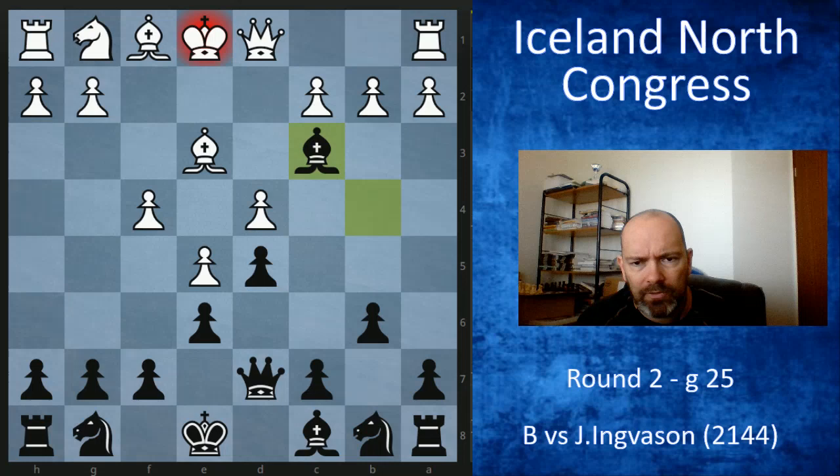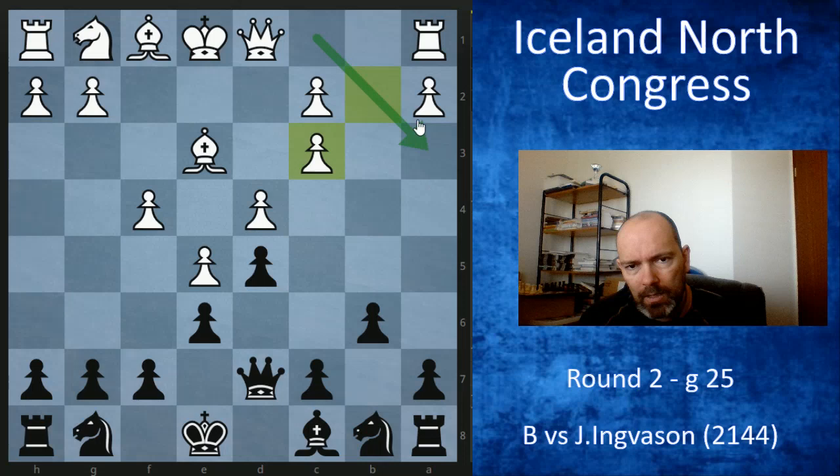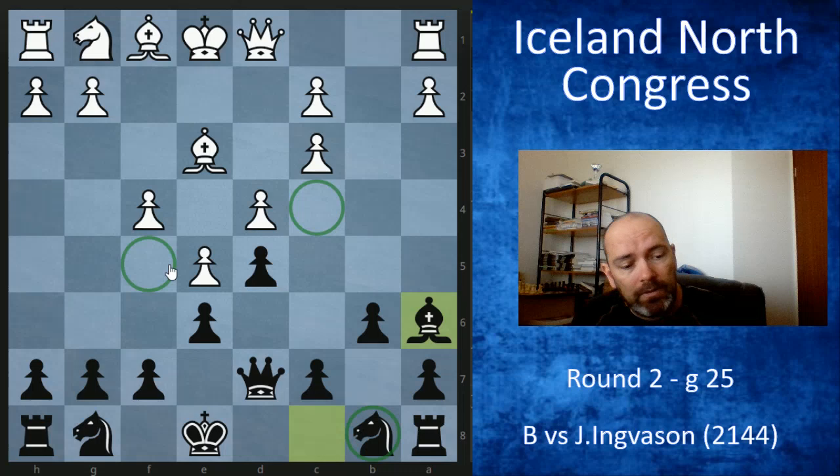I decided to take on c3 to create an imbalance. Now if the bishop had been on c1, white might have had a3 available immediately, but now he has to spend time. I went for bishop a6, already eyeing outposts for a knight on c4 and f5 — light squares. If we can exchange the light-squared bishop, it often becomes a bad piece for white. My opponent was aware of this and played bishop d3, intending to recapture with a pawn, fortifying c4 and not giving me an easy outpost.